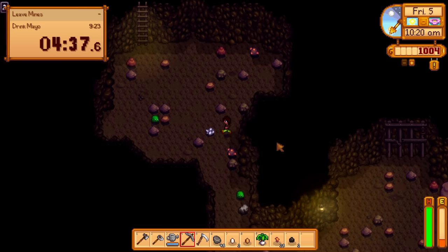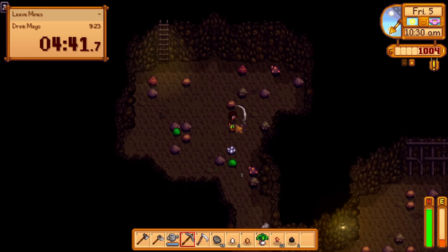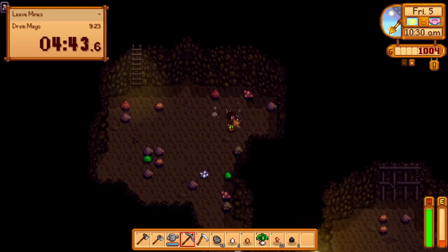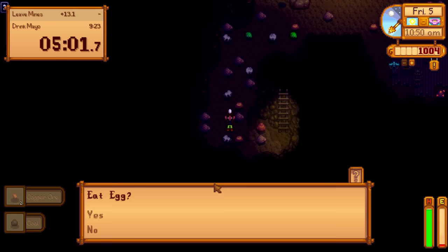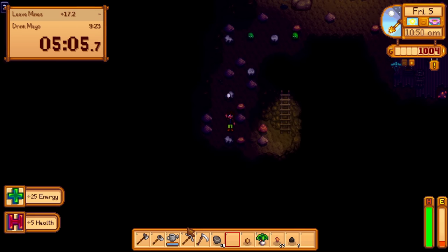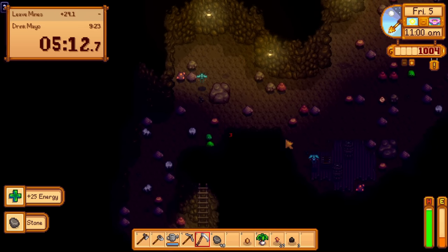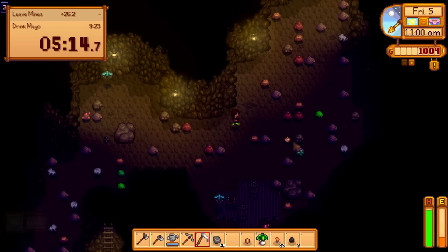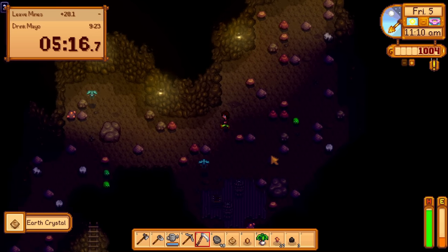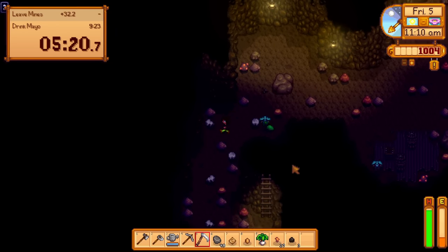We already have all the copper we need, we actually just need the earth crystal, which can be an issue very often. I am actually going to eat some of the eggs for extra energy — that's why we grab them, and for the experience of course, but it doesn't hurt that they also give energy. And there's the earth crystal. We're getting out of here at a not too awful time. We do have the 35 stone we need so we can skedaddle.